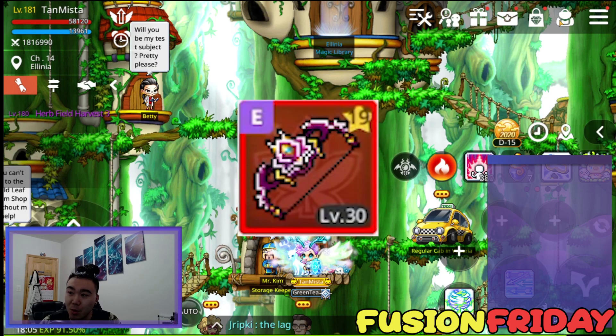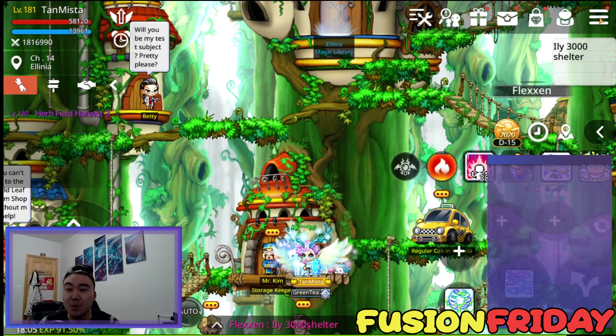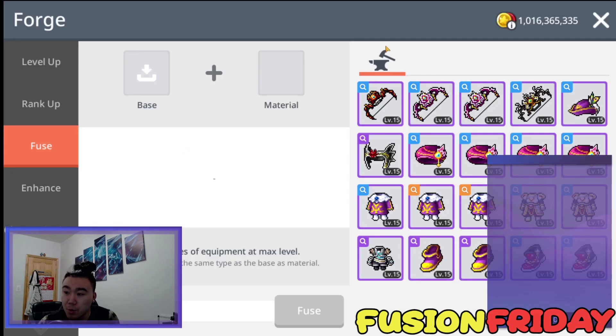This week, I honestly don't know what I'm fusing. Lumi already fused a lot. I never got a Shining Rod yet, so maybe I will try that, but I don't have any idea what to fuse. I'm going to fuse whatever's in my inventory. I have a whole bunch of powder, so let's get right into it.